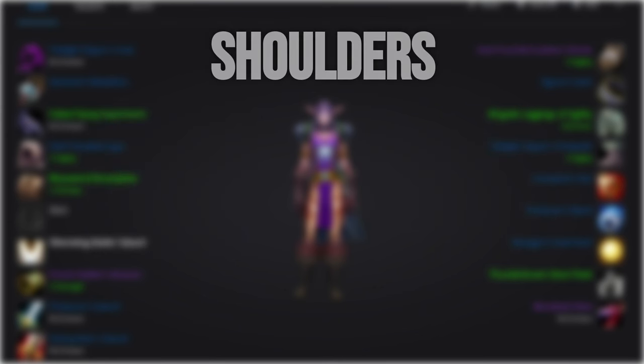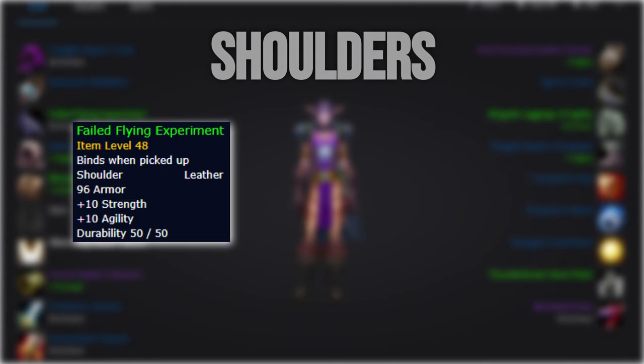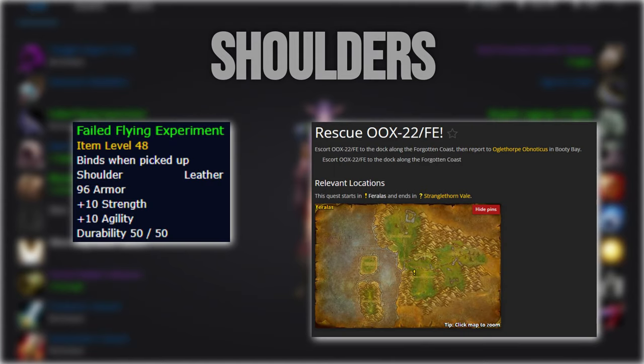For the shoulder slot, we'll want to head down to Feralas to pick up the Felled Feather Spaulders from the Chicken Escort quest. These are easily obtainable by all and are the best option until you get Gnomer gear.